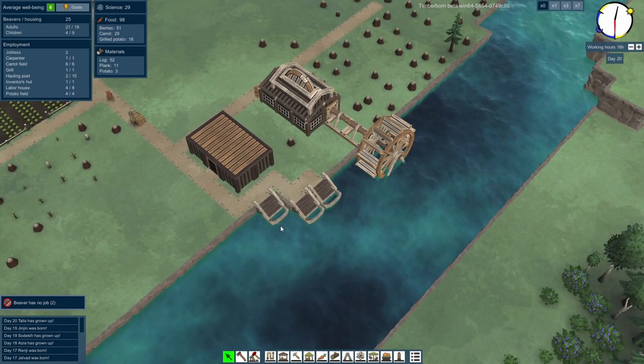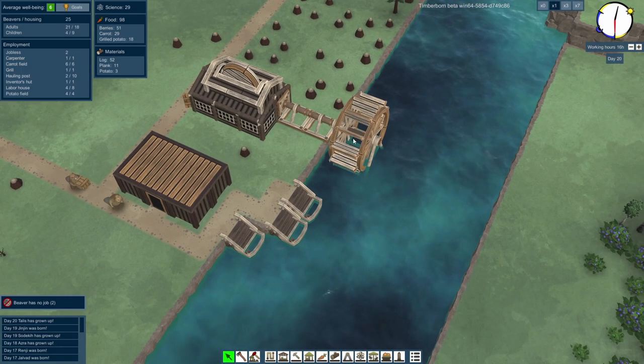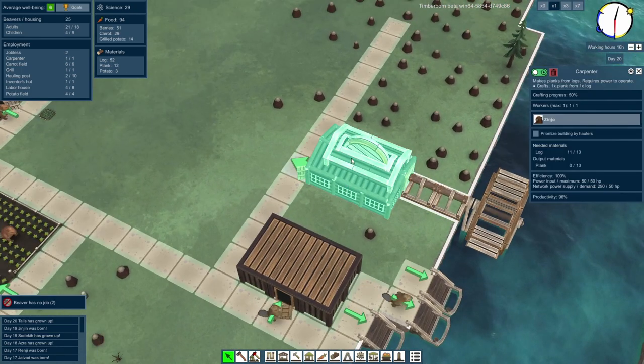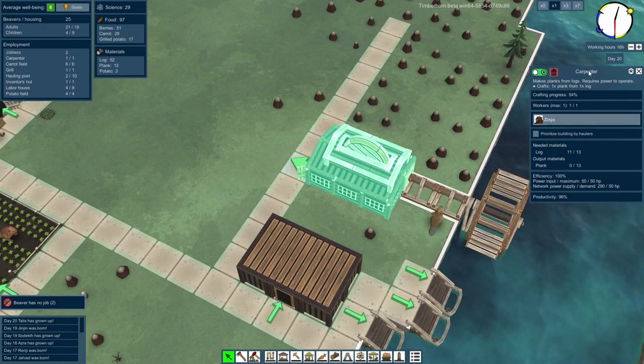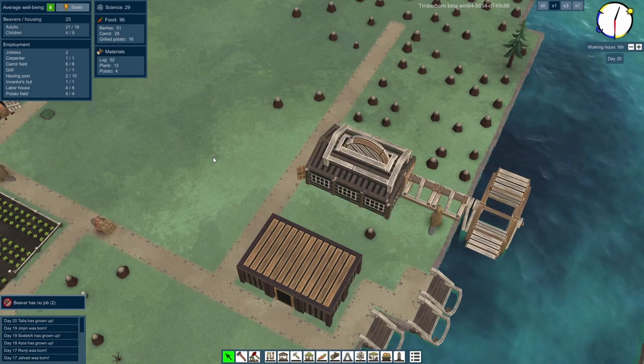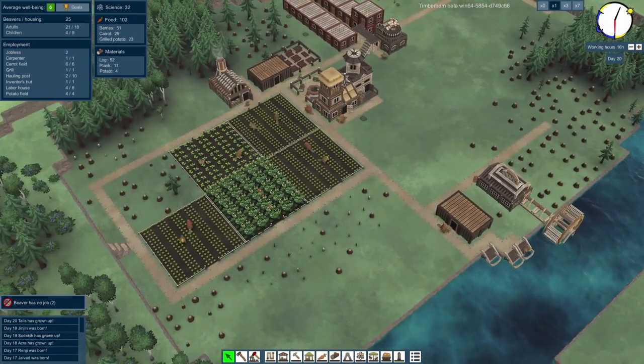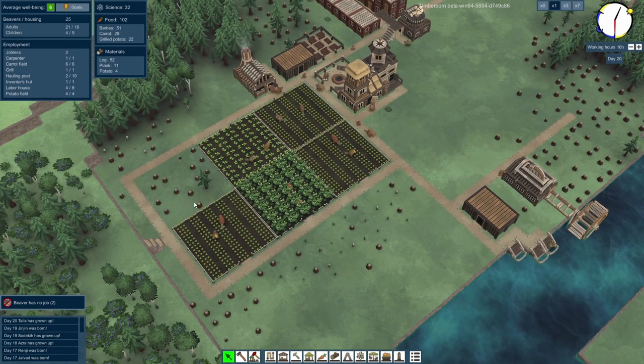One of the first things we're going to do is get some more housing set up, because there are 21 adult beavers and only enough housing to support 18 of them — so there are going to be three homeless ones. We can see there are some little sleeping mat things. We're not having homelessness in our settlement. Down by the river, there's storage, some water spots, and the very lovely water wheel, which is turning and giving the carpenter power to turn logs into planks.